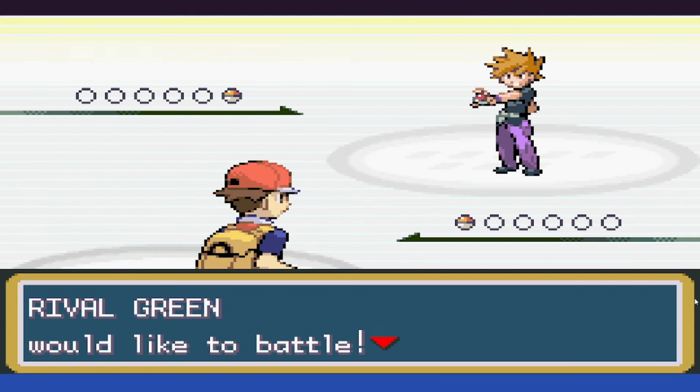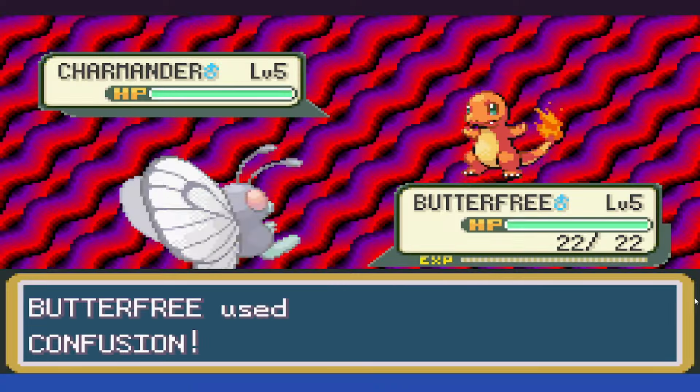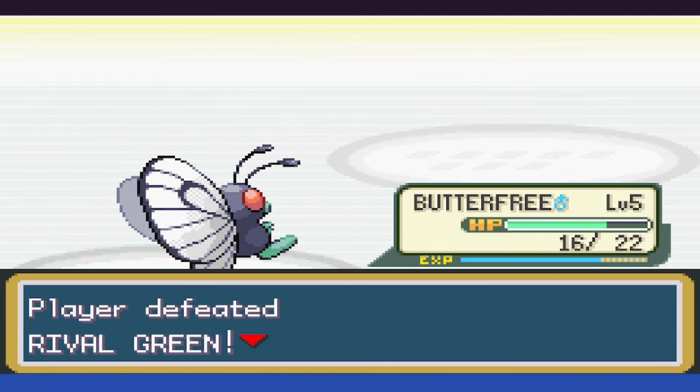With the lab rival battle, we open up with Confusion, and that does about a fourth of damage, and Charmander uses Growl. We continue with Confusion, taking it well below half as we get hit with Scratch, and then take it down two turns later.